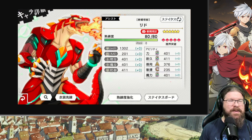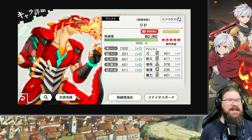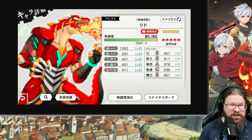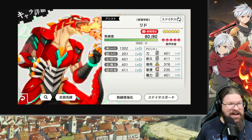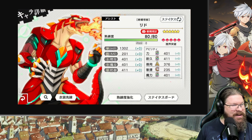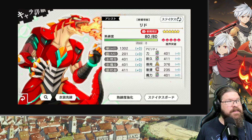His stats: HP is 1302, MP is 201, both physical and magic are 401, and agility is 235. HP is really the only thing he's got going for him, which I'm not super enthused with. I do love his outfit though — he's got like an Ava meets Samus thing going on. It's really, really cool. But he will be free to play. You're just going to get all the bonds for him just by completing the story.